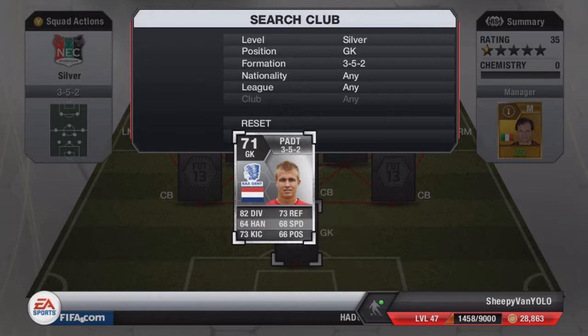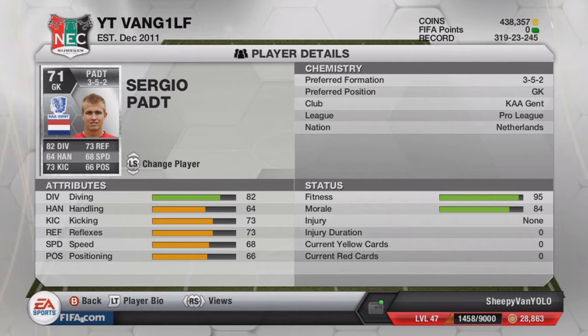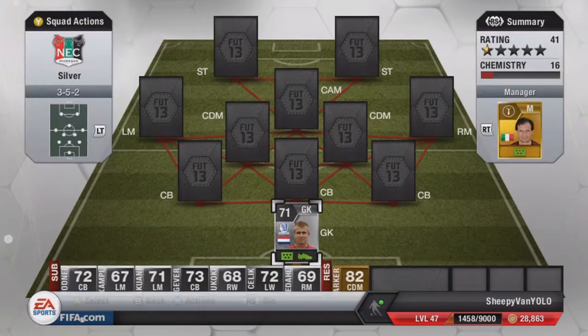In goal we have got Pat. He's got four-star weak foot — for a keeper you can put him under pressure and he can handle that well. He's got 82 diving, which is really good for a silver player, and 73 reflexes. He was a decent keeper — made the occasional mistake, but our last game against Long Pog FC they were shooting from 90 yards and he was pulling out some really good saves.